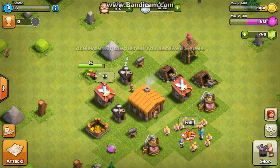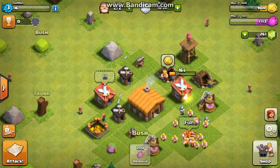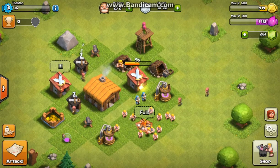You do get gems from collecting things like bushes, trees, stones, and rocks — which is pretty nice, you can always get that stuff. Alright, so we have a full army and we have things training in the barracks.